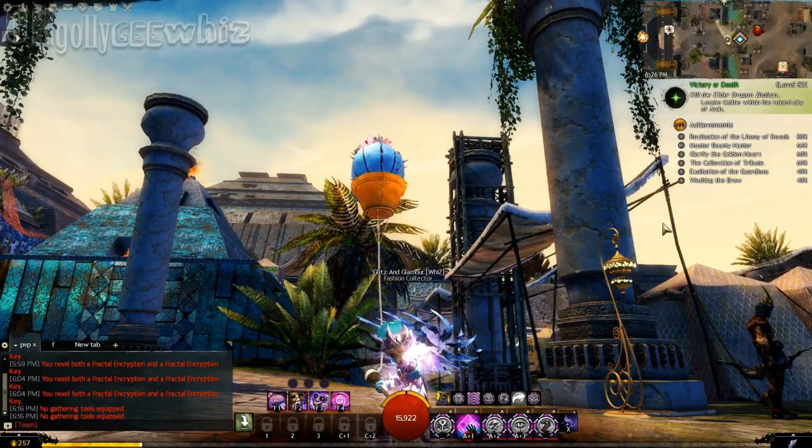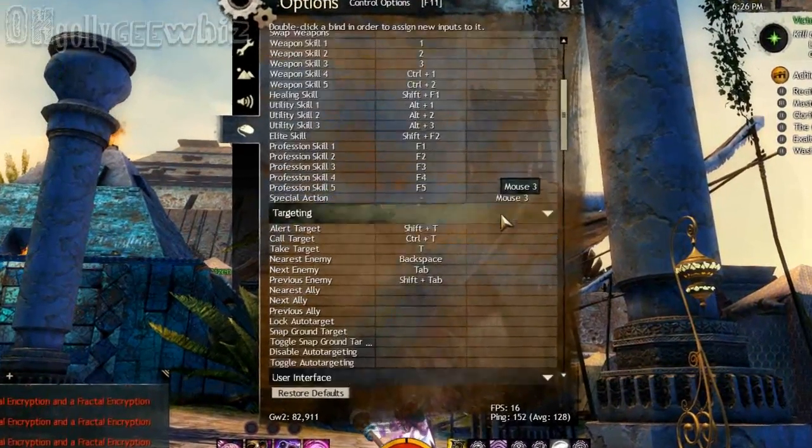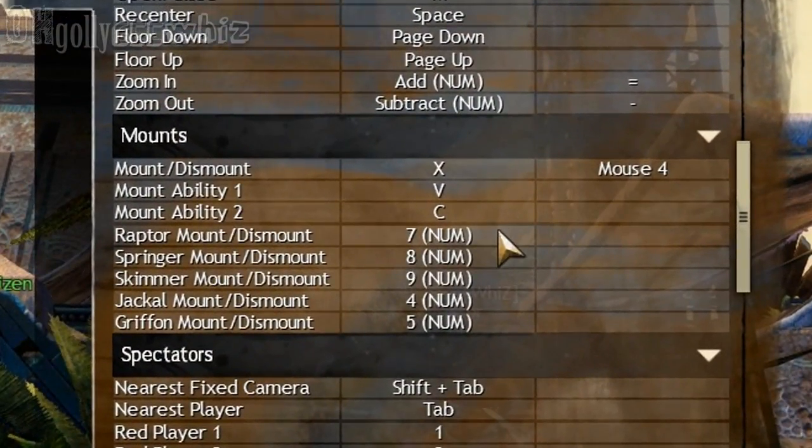So basically, all you do is just go to Options, then go to Controls, and then scroll down. They're going to be right here under Mounts.